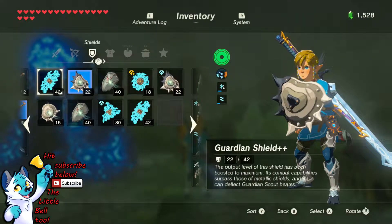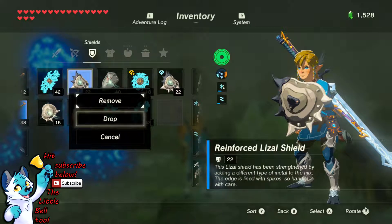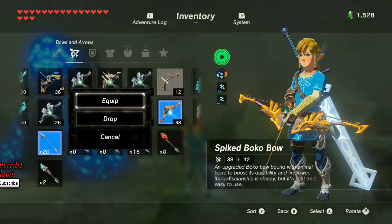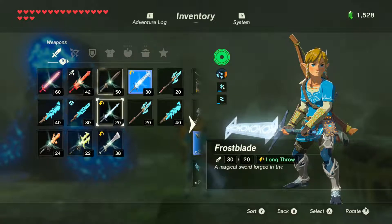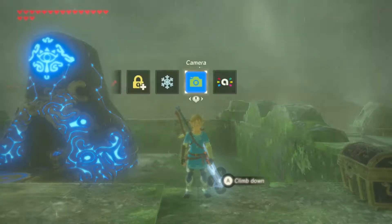I'm gonna get struck by lightning so hard and I don't have anything to switch to really. Switch to that — what weapon do we have equipped currently? Frostblade. We don't really have any wooden weapons. I just hope that's not electric. Ah, it's electric.